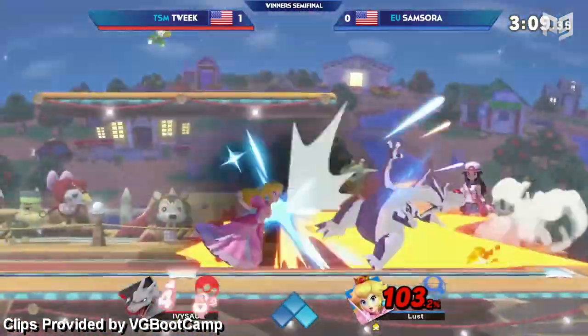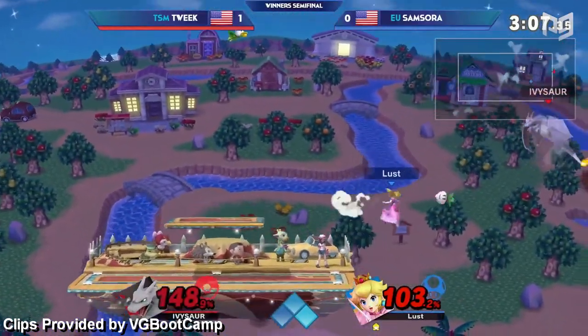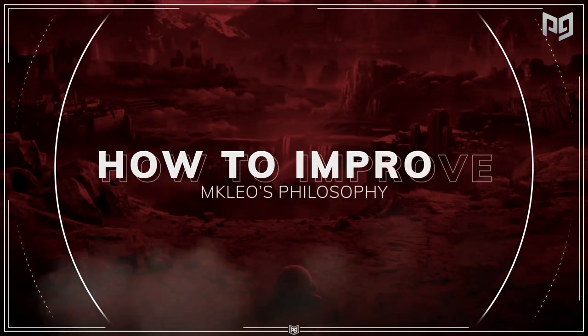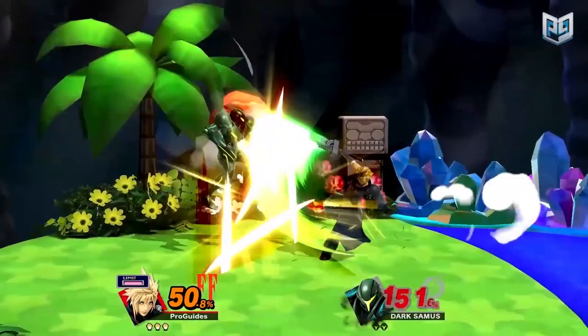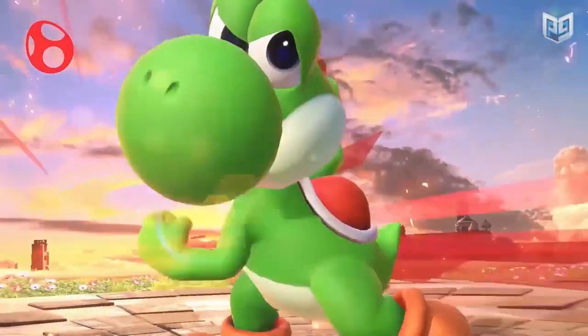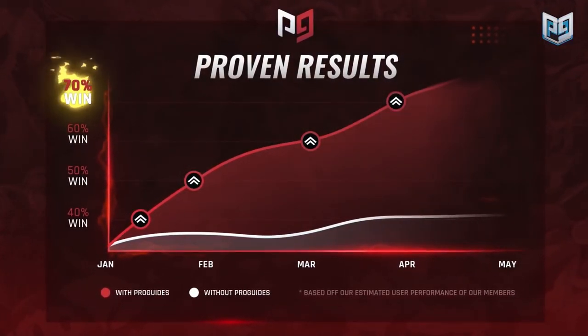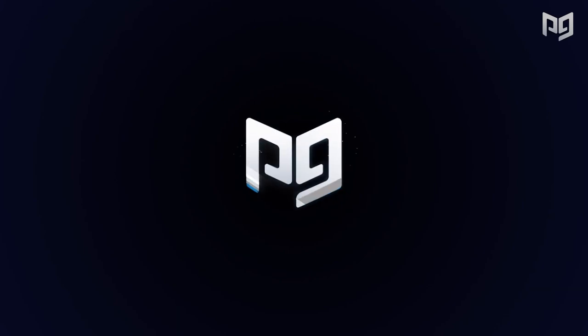If you wanna get so great at Smash that you never have to break out the Johns, be sure to check out ProGuides.com. We have a new pro course available by MKLeo himself where he helps give you insight on the game to improve like he did. We've also got advanced character info, guides from top players, and live coaches at the ready. If you're looking to destroy the competition, click the link in the description and look no further than ProGuides.